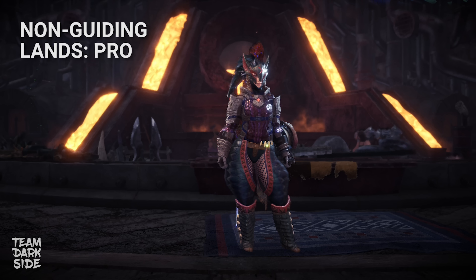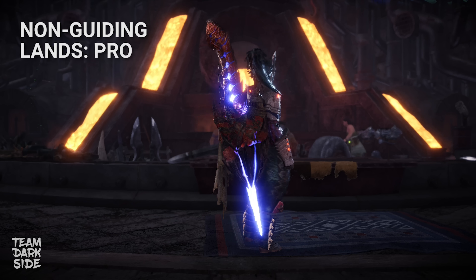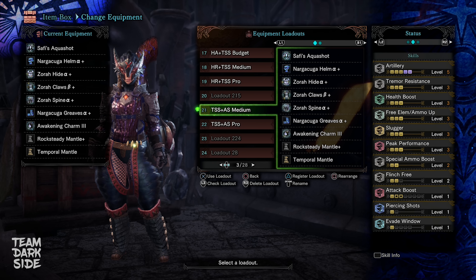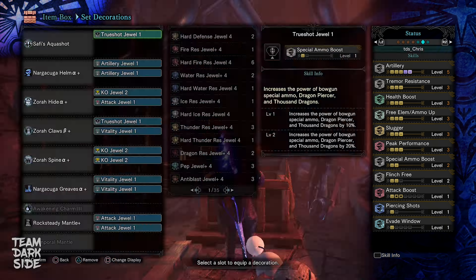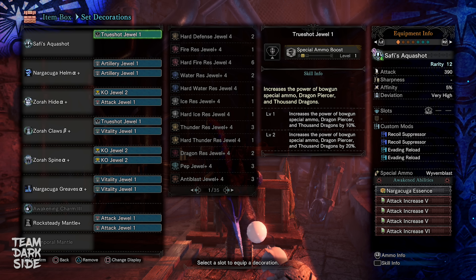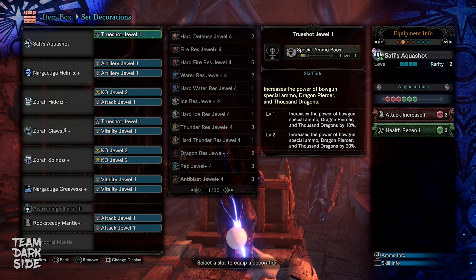There will be no particular budget Artillery Level 5 build because using Zora 3-piece does require a few rare decorations no matter how you twist it. So if you cannot make the medium or pro build, just use your budget build for non-Guiding Lands as well — it will work just fine and still has the essential skills. This is our non-Guiding Lands medium build — very similar skills but Artillery Level 5 and no Fortify. Here we're using 3 Zora parts for that set bonus and it requires 2 True Shot Jewels 1. Also 2 Artillery, 3 KO, 1 Attack, and 3 Vitality. This one has 1 Nagar Kuga Essence Awakening ability and 1 Health Regeneration Augmentation since we cannot make use of Haas Recovery here.